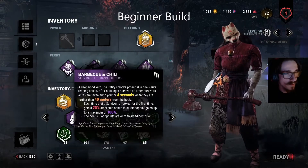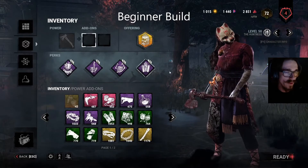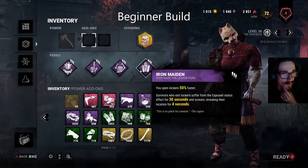First we're going to start off by talking about perks. As a beginner I would recommend running Barbecue, Discordance, Ruin, and Iron Maiden.